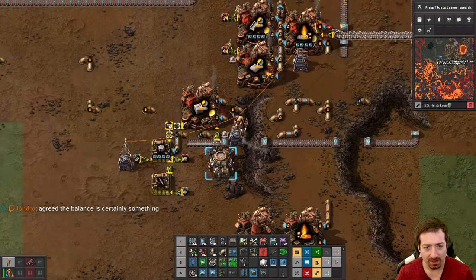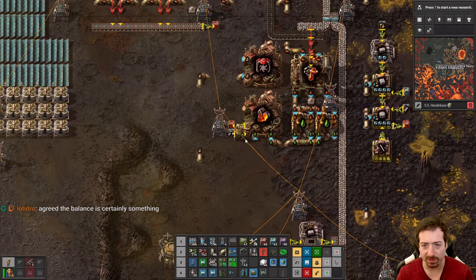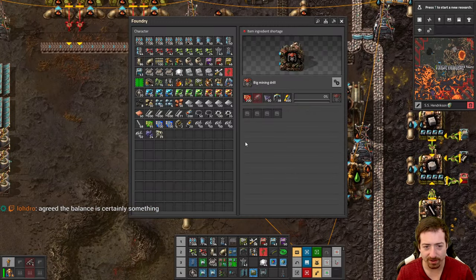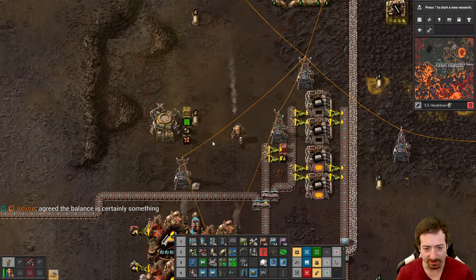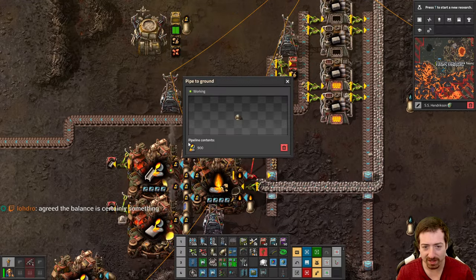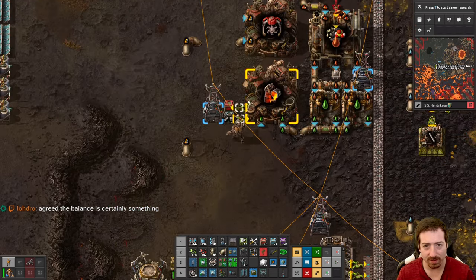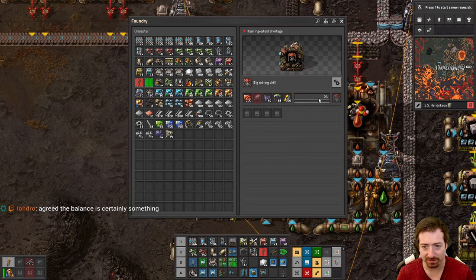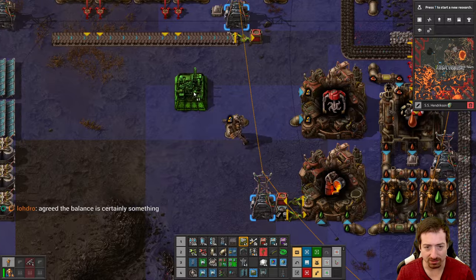Fulgora is very powerful too, but it felt like on Fulgora you had to work a little bit harder for it. Here it kind of feels like it's just handed to you on a silver platter. The reason I'm pumping into this is so that we're kind of prioritizing the production of drills — the molten iron we need for drills. So now I need electric engine units, which also need lube.